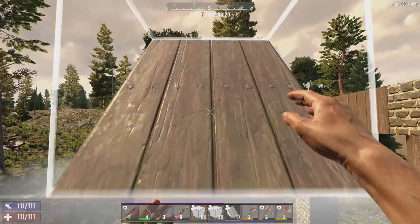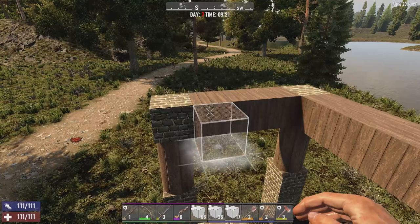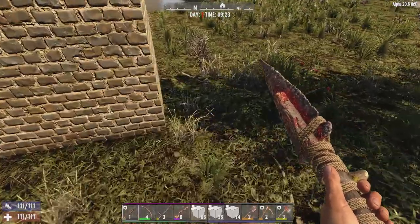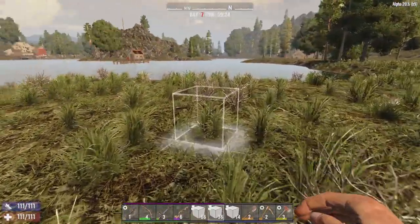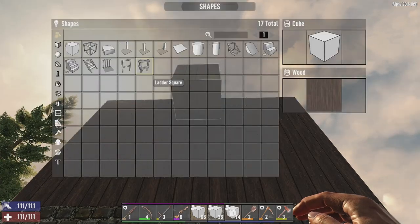I'll probably use wooden cylinders just because they look more fancy. And then I'm going to go ahead and remove these blocks between the support pillars. Just rotate this — there we go. Now all I got to do is finish off the pathway, and there you go. That is the most basic version of the fort. The only thing I have left to do is to put the ladder on the back.